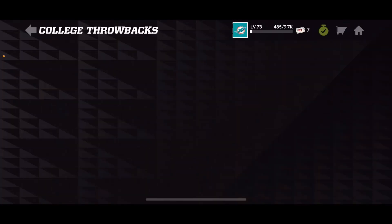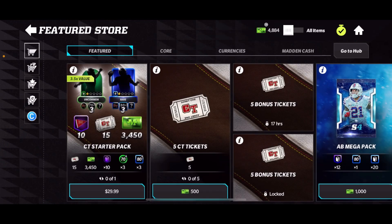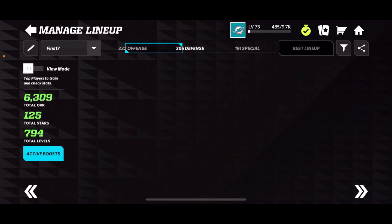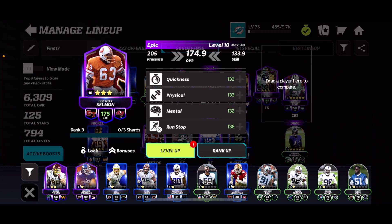If you go to the store, you could buy more tickets or the starter pack, but I'd suggest not to. Trust me — for the last promo I didn't buy anything and I was still able to get those epics, so it's super easy guys. Let me show you who I got from the last promo, and I'm only showing you because it was completely free to play — I did not spend any money.